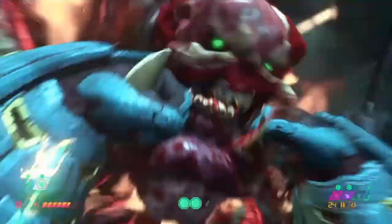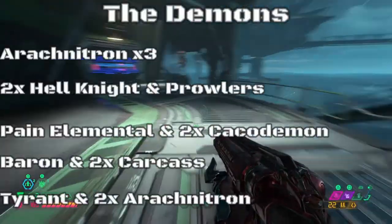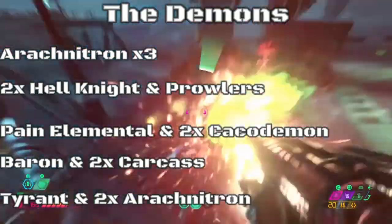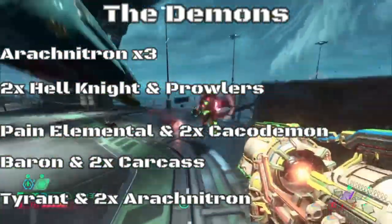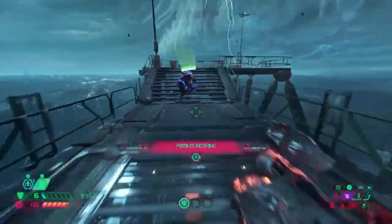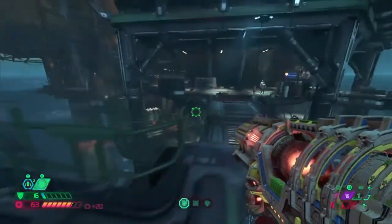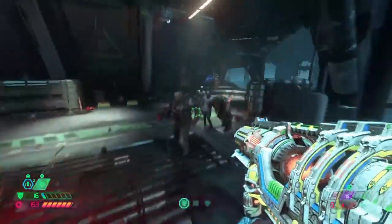On screen I've put up each wave — there are about five. The first wave has three Arachnetrons. Then we have Hell Knights and Prowlers, and we have a Pain Elemental and two Cacodemons, a Baron and some Carcasses, and finally a Tyrant and two Arachnetrons. And then of course there's some fodder, and some of that fodder is notable — we'll talk about that in general strategy.